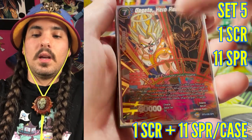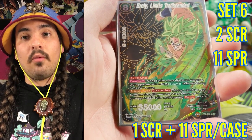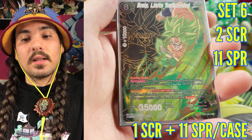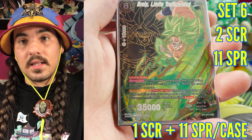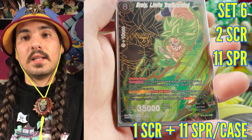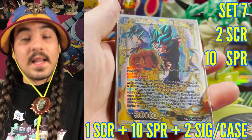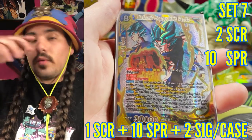Set six followed set five — you would have one special rare in every box, and there were two secret rares in the set. But only one of those secret rares would come in a case, so you didn't guarantee getting both secret rares by buying a case.